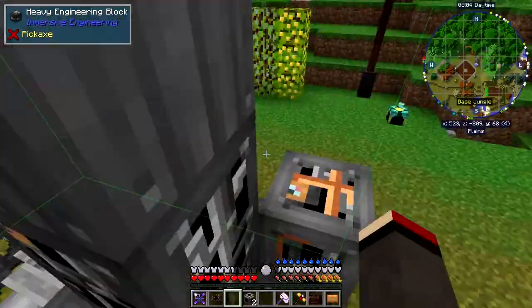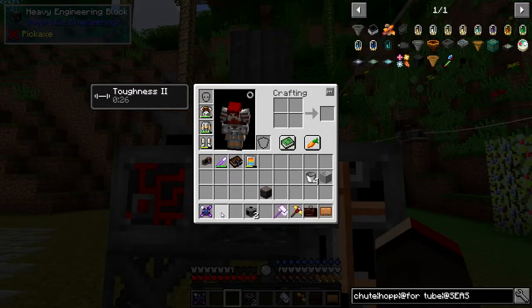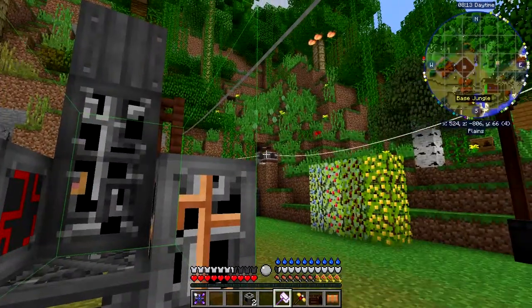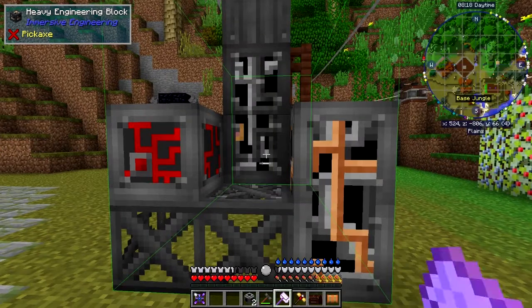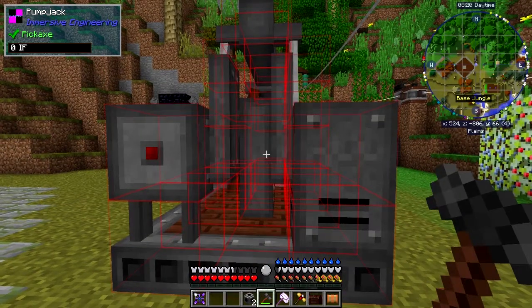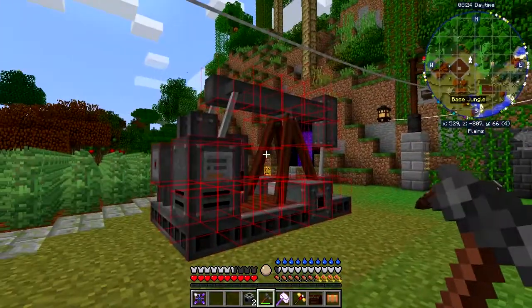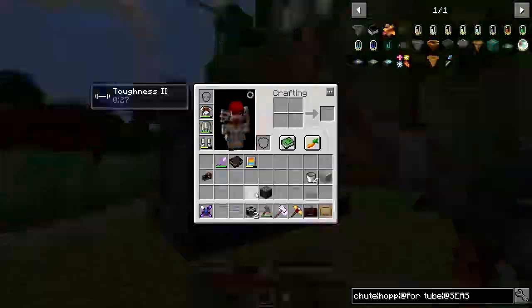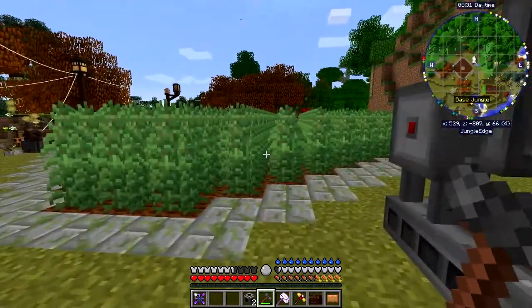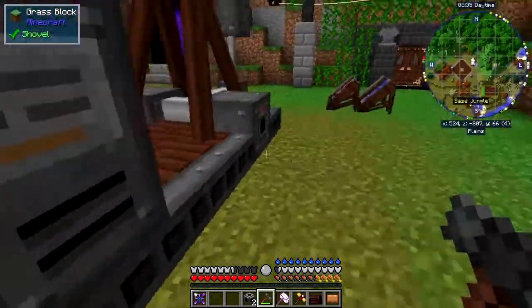Now it's green - you can see the green outline on it which means it's complete. We can remove the projector and then get the hammer from the backpack. I right-click - I think it's this bottom block here. And now you can see it's complete. The projector is removed - there we go. Here is the redstone controller and here we've got the output.